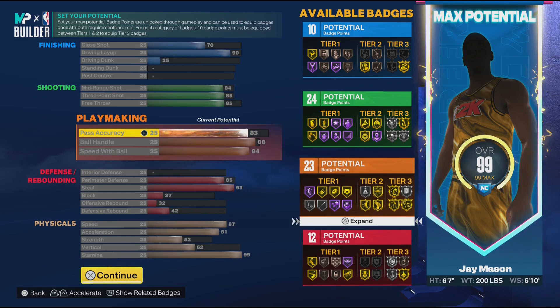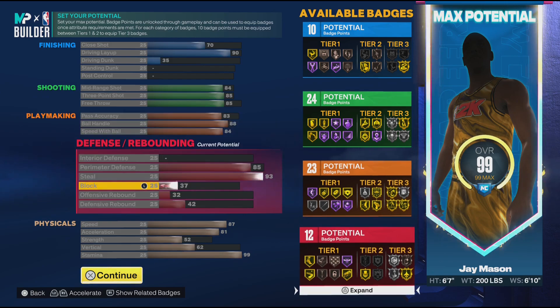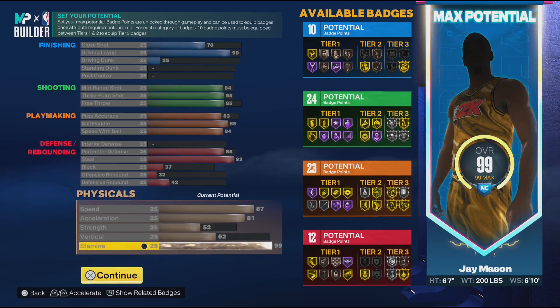As y'all can see, we're not dunking on anybody this year. Pass accuracy at 83, ball handle at 88, speed with ball 84, speed 87, acceleration 81, stamina 99, and 93 steal with 85 defense. We really could do a lot of things — let's see now.